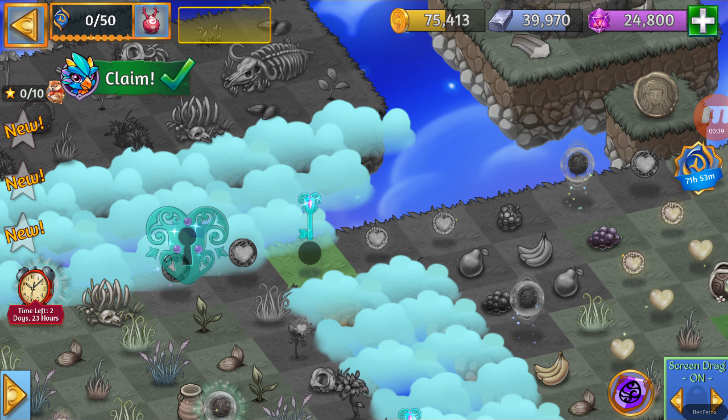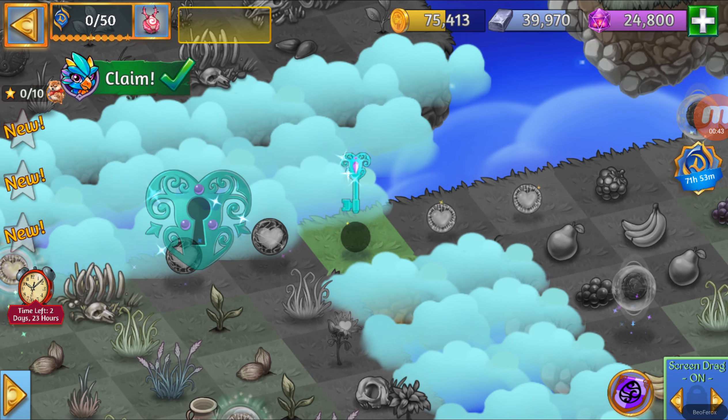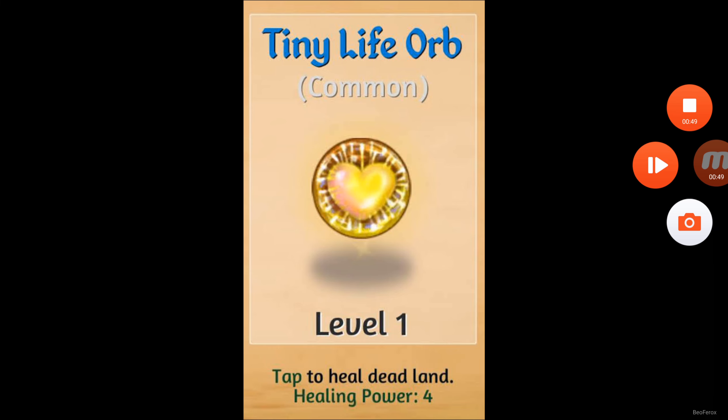Starting from this first one, this Cloud Key is going to be right after its side — it's going to be the Life Essence. This is the Tiny Life Orb, level 1. You can get it by harvesting the Life Flowers. Let's check the next one.